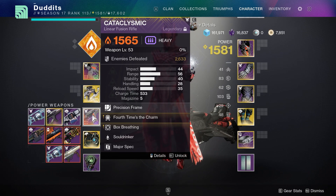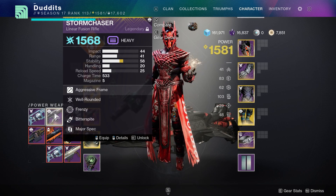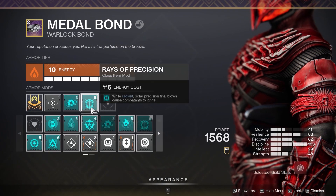Cataclysmic with Box Breathing — I'm really enjoying this at the moment. And then the linear from the new dungeon, Storm Chaser — all of these weapons suit this build down to a T.